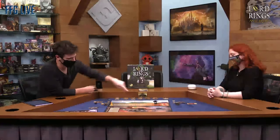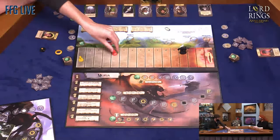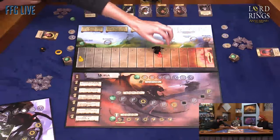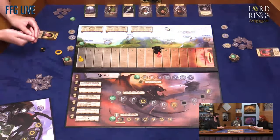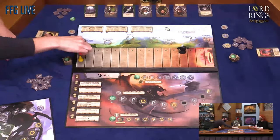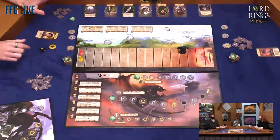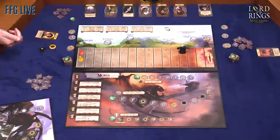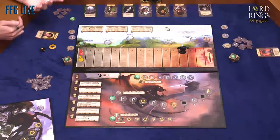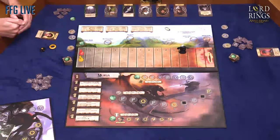The way this game works: along the top of the master board we're advancing between locations. This is our corruption track. I'm Frodo in yellow; Tess is Sam in red. We're going to be advancing in corruption and hopefully moving back a little bit. If we ever meet up with Sauron, he's going to gobble us up and we die. If the ring bearer — currently me — gets gobbled up by Sauron, we lose. Down here is the conflict board. I should also mention this whole game has really sweet art from John Howe, who did a lot of the original concept artwork for the movies and illustrated editions of the books. The artwork in this game is top notch.